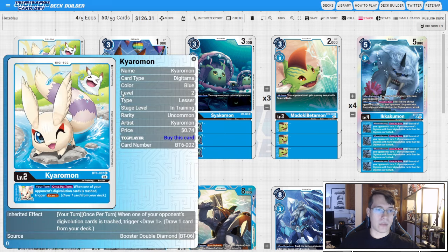Starting with the eggs, we're going to be running four copies of BT6 Chiaromon. We should be stripping sources, so this should work as our draw engine. If we are not stripping sources, we are doing something wrong. When you trash a source, you draw a card — fantastic egg.